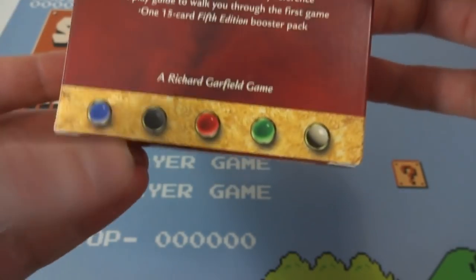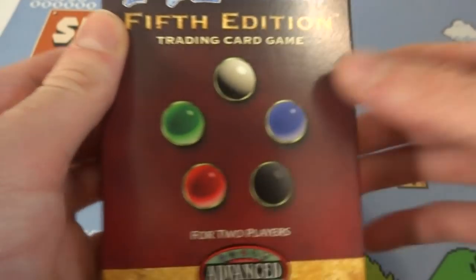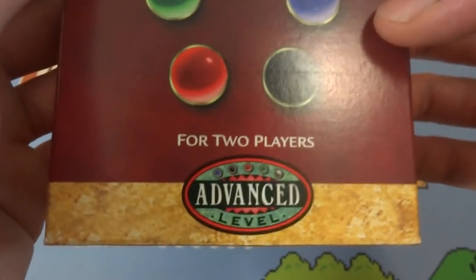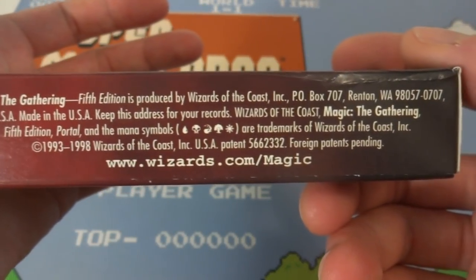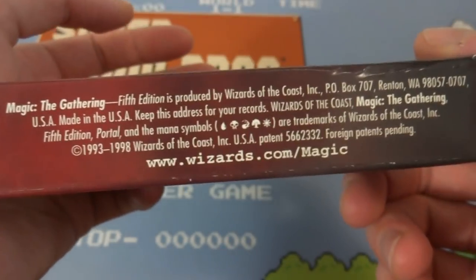Richard Garfield game with the mana symbols — blue, black, red, green, and white. On the side, just a mana symbol again. Magic the Gathering. Wizard of the Coast emblem right there. Very simplistic design on here — red background with just the 5 mana colors. Advanced level. Magic the Gathering 5th edition is produced by Wizard of the Coast, and this came out in 1998, so before the 2000s. Awesome, so let's just open this up and see what it contains.